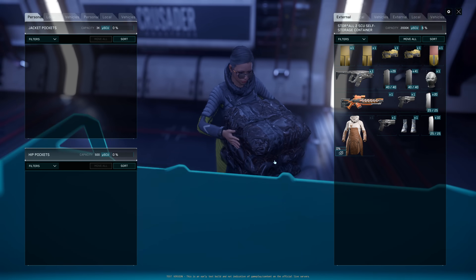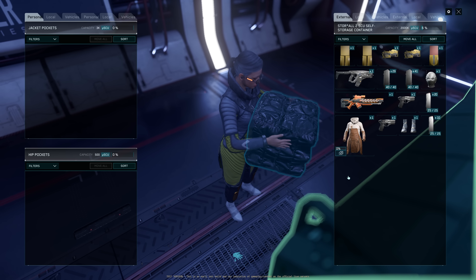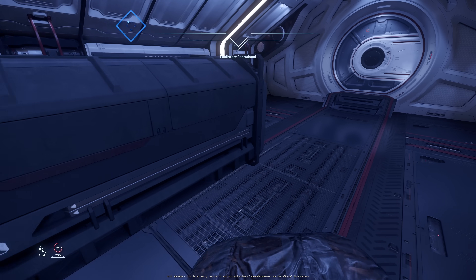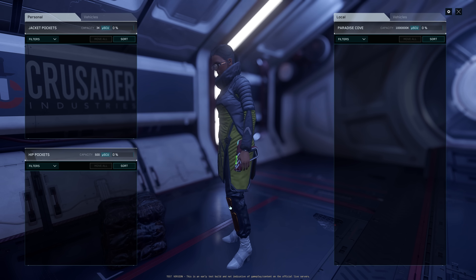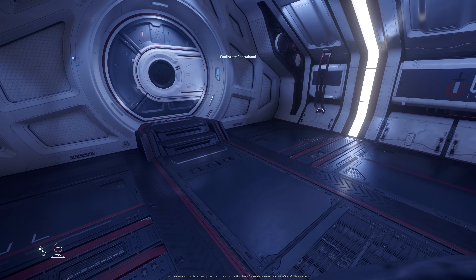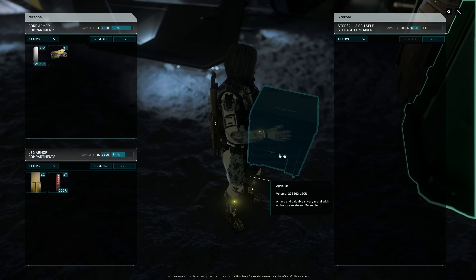No way, I can't. I can store my clothes, but I cannot store this drug. CIG is preventing this kind of thing. I cannot drag this into my local inventory, nor the external storage — the 1-SU or 2-SU box. That's a negative.